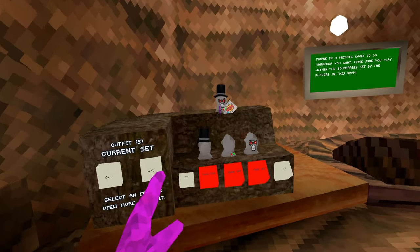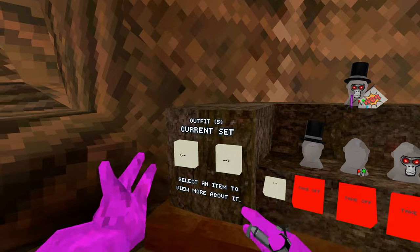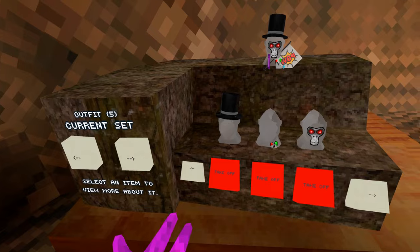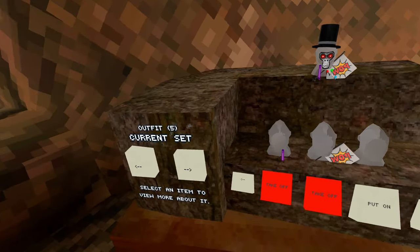This is Dev's Wardrobe Enhancements Mod, and it changes the wardrobe to have some buttons like this. You can see my current set — this is what I am currently wearing. I can take it off if I wish, and you can see all of it.